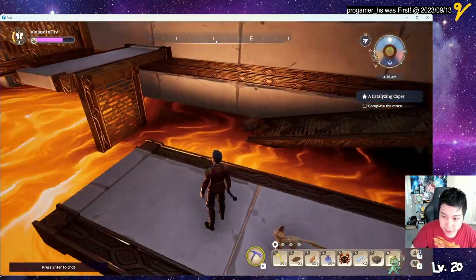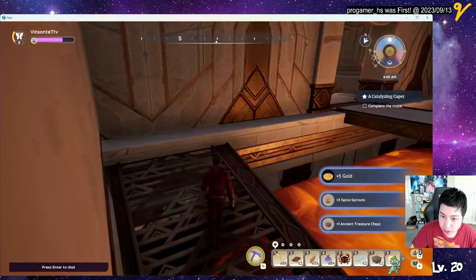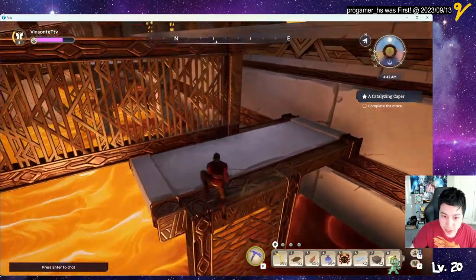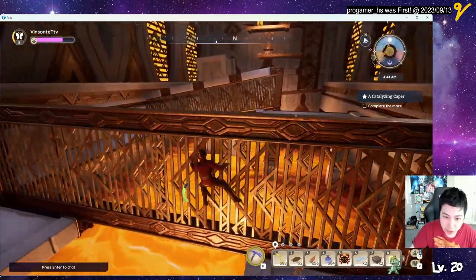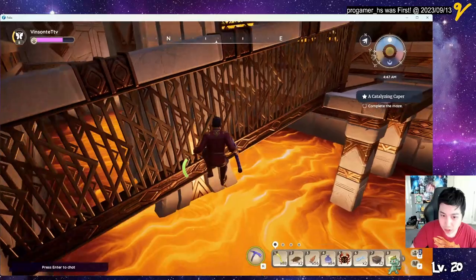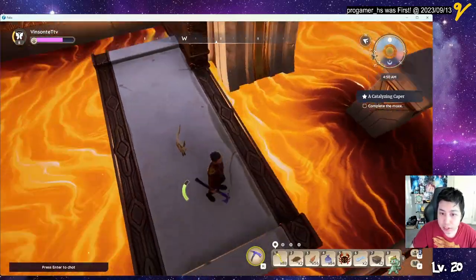Ooh, lava. There's a chest over there though. Grab that. Jump back over here, make our way over. We're going to have to yolo-climb here. Nice, nice.